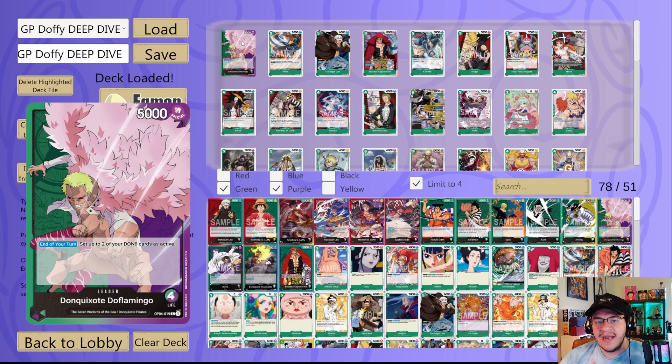Now let's get into some events. We have Demon Face — six-cost green event. Main: KO up to two of your opponent's rested characters with cost five or less. I think it's interesting, not amazing, but if you play the ten-drop Doffy and rest two five-or-lesses, then on their turn you have this in hand and get to pop them — it's a possibility. I don't think it's a great option, though.